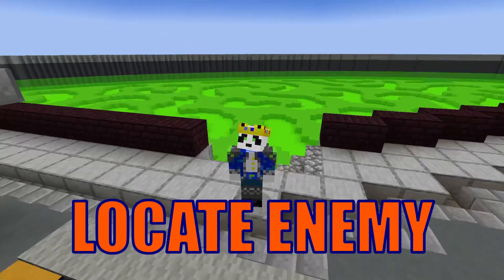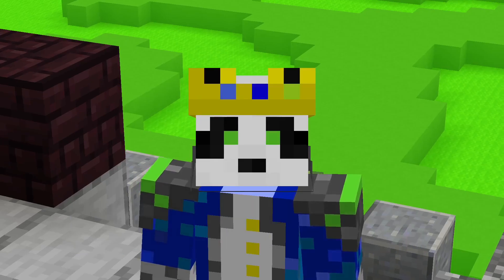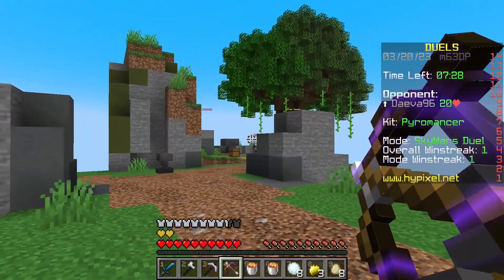Step 2: Locate your enemy. Don't let them find you first. See if we can find where this guy... oh, he's bridging. Very interesting.